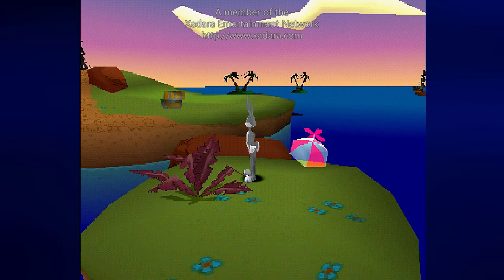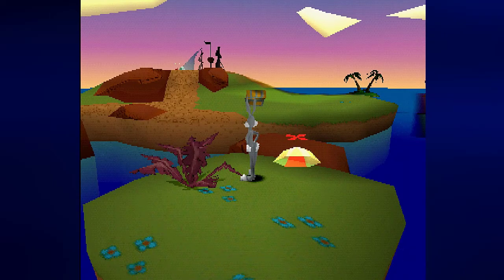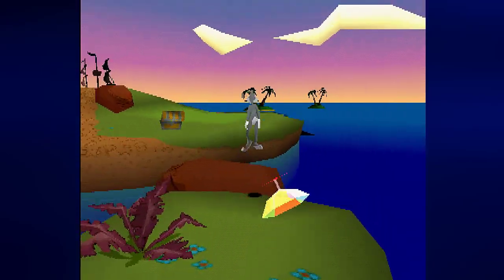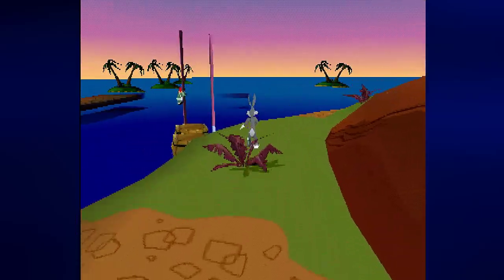Hey everyone, this is Prince Watercress and welcome back to Let's Play Bugs Bunny Lost in Time for the Sony PlayStation 1. In the last episode we explored more of Hey What's Up Doc and we got to this island. Along the way we collected more golden carrots and more clocks. We have four clocks, fifteen golden carrots, and four of the carrots broken. We are exactly where we need to be as far as collectibles are concerned up to this point.